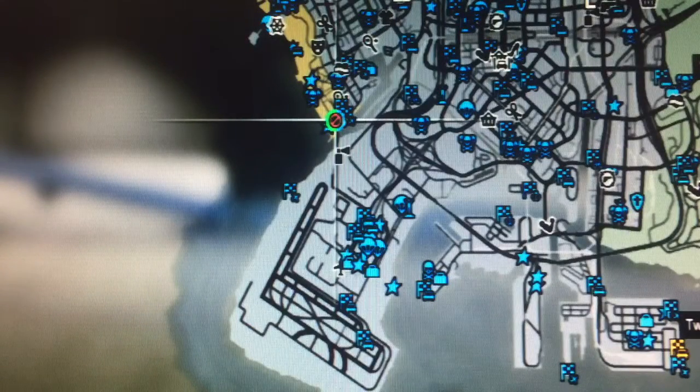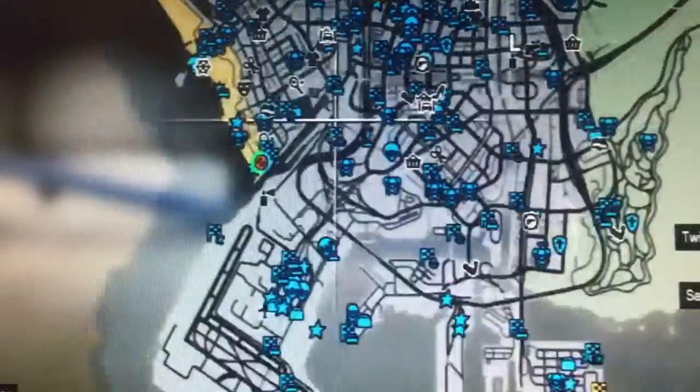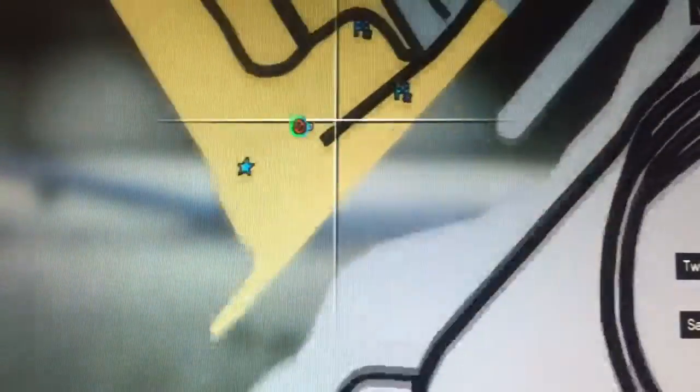First off, if you want to do this launch glitch, you have to go to this location on the map right here. After you've gone to this location, you want two friends right here. I'm using my friend The Murderer.